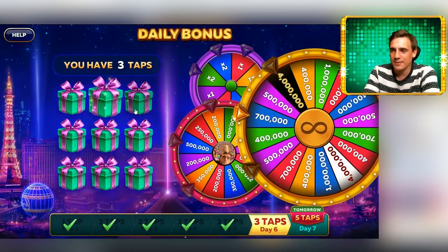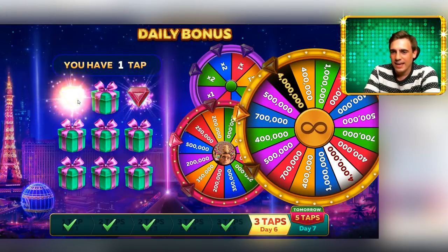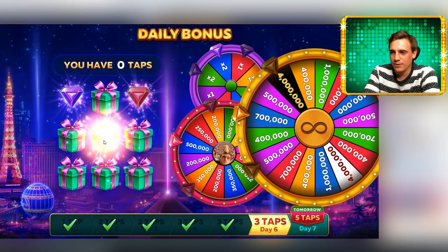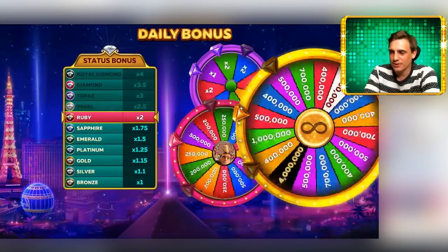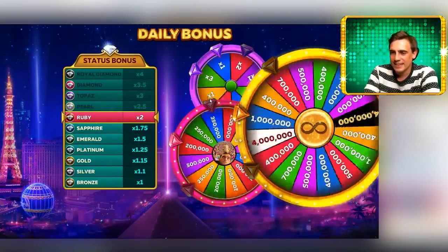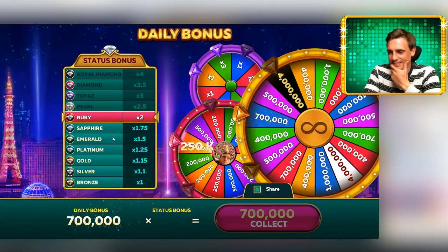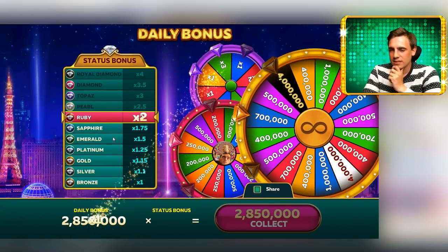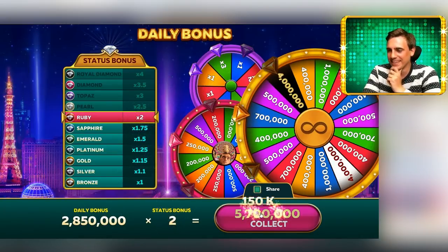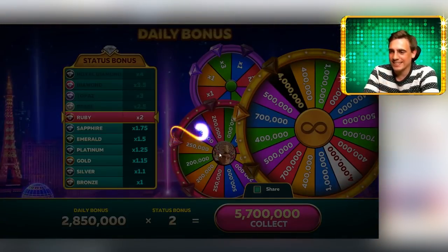And before we start spinning, let me collect my daily and hourly bonuses. I have 3 taps today, and fortunately I made some purchases before so I have all 3 wheels of fortune unlocked, and that actually pays off every time because I get a lot more free coins on a daily basis. That's a lot of coins and I get them every day. Let's collect. But there is more than that — hourly bonus.